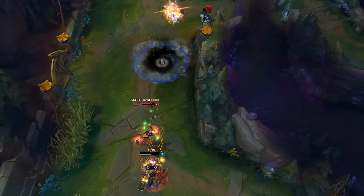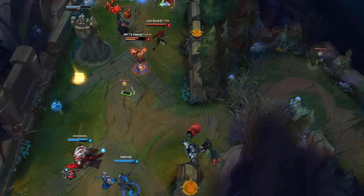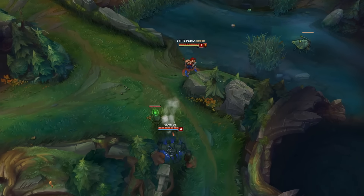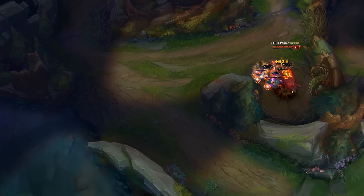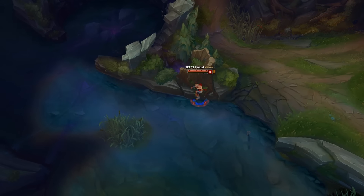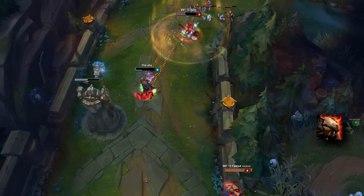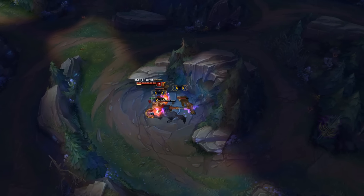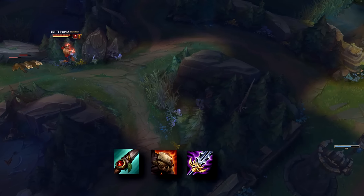Now let's move on to Peanut's Lee Sin jungle build. This build starts off very vanilla. Peanut rushes the green smite with the Warrior enchant, prioritising the Long Swords, then the Tracker's Knife, and then the War Hammer. After that, this is where things can get confusing — some people go Tiamat, some rush Black Cleaver, others go full tank. Peanut, on the other hand, will always rush a Hexdrinker here. After the Hexdrinker, he goes for his tier 2 boots — either Ninja Tabi, Merc Treads, or Swifties depending on the game. After that, he goes for Dead Man's Plate, prioritising the Giant's Belt and then the Chain Vest. Once Dead Man's Plate is completed, he upgrades his Hexdrinker to the Maw of Malmortius. So his core inventory is: green smite with Warrior enchant, tier 2 boots, Dead Man's Plate, and Maw of Malmortius. That's what Peanut gets almost every single game, and outside of that he rounds off his build with standard tank items like Randuin's or GA.